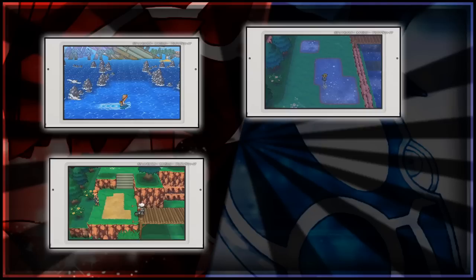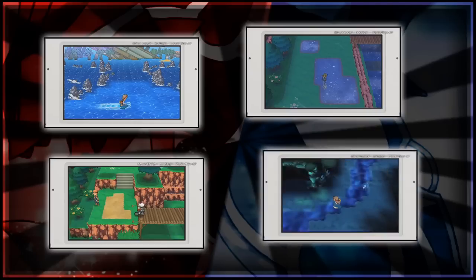The next new screenshot we have is of May underwater surfing on a whale — it looks pretty much exactly like a whale. I don't know if we've seen underwater footage before, but not this one. You can see she's in a smaller little tunnel, so that's obviously one of the ones where you just go down, go on the bridge, go back up and get an item or something similar to that.